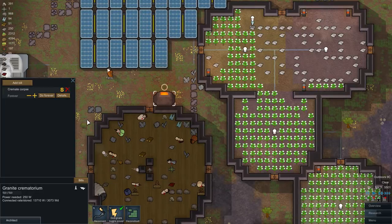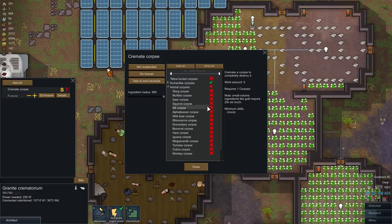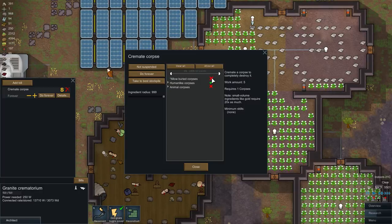You can select a radius if you want, and dictate what sort of corpses are cremated — for example, no animals unless you want them to be. You can also allow buried or unburied corpses. I'll allow both, and I'll leave the radius a little bit smaller.